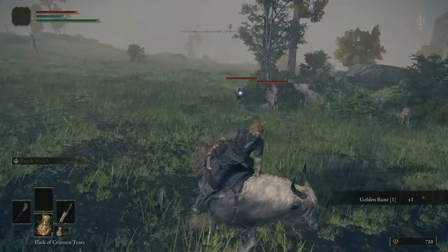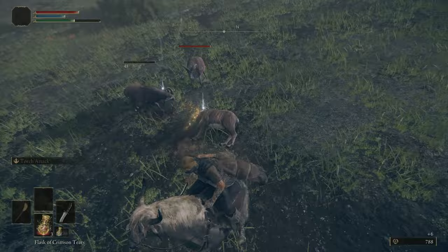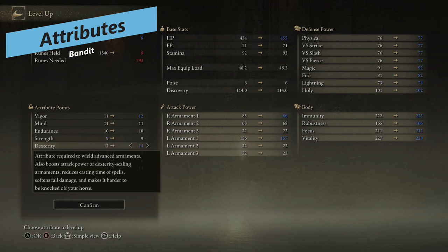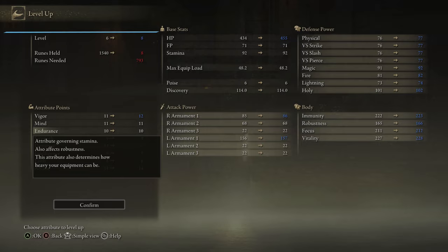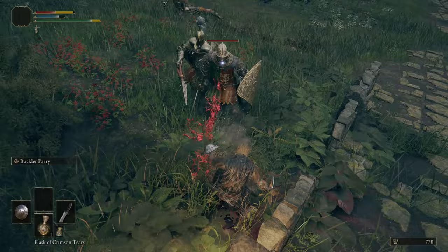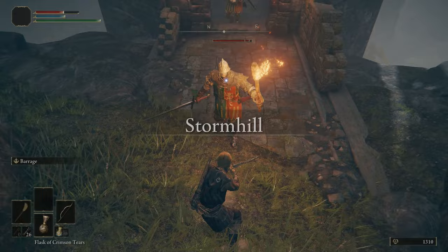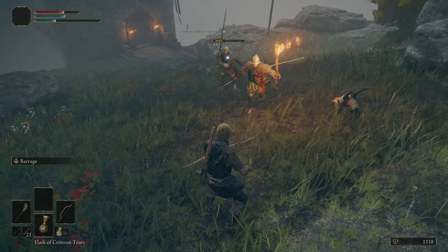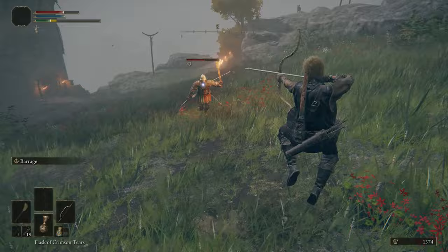It's worth noting that this build takes a little bit to come together — you'll need to farm runes and crafting materials to make arrows. For your Attributes, the main stat in the long run is Dexterity, but putting points into Endurance and Vigor early on is important. We have low health and weak Bandit armor, so increasing Vigor is critical. Endurance is also important because using the bow requires a lot of stamina, and since we're jumping, rolling, and moving around constantly, you need plenty of stamina to keep going.